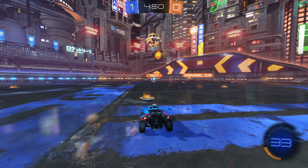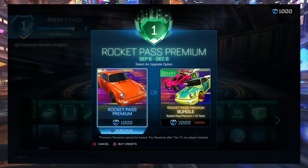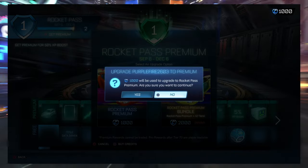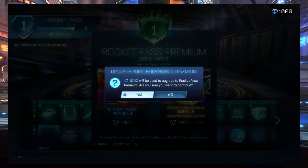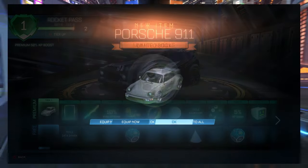Right, let's get into it. I would say step one is to buy the rocket pass. I hate to say this one because it does require you to spend some credits, but it is definitely worth it. Upon buying the rocket pass, you instantly get a 50% XP boost for all matches played.